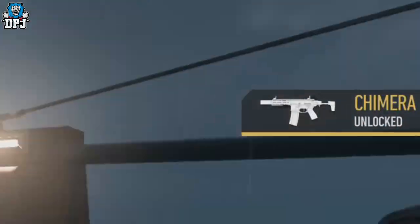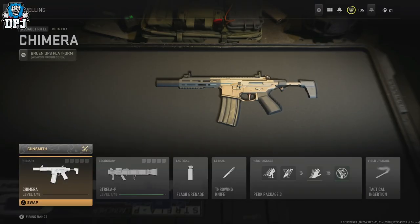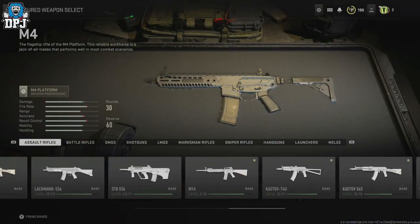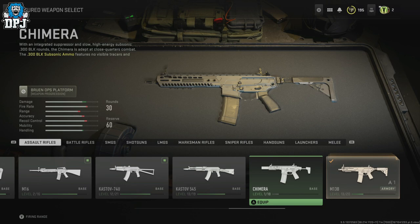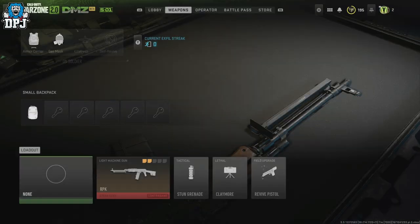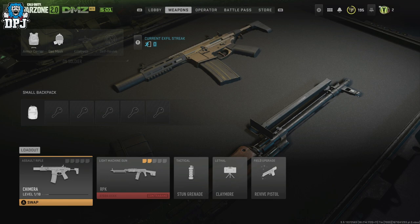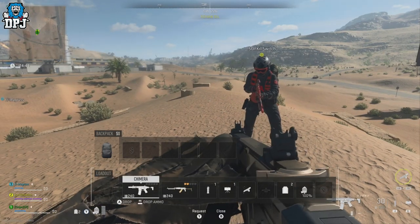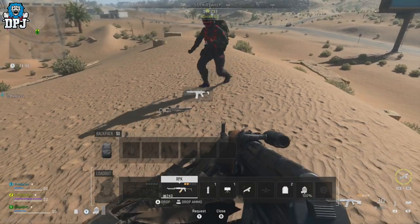Then, go into DMZ with your friend who doesn't have the base game and is only playing the free game modes — Warzone and DMZ. As the player who has unlocked this weapon, create a class with it equipped. Once you load into DMZ, simply drop the weapon for your friend, he picks it up, you exfil.